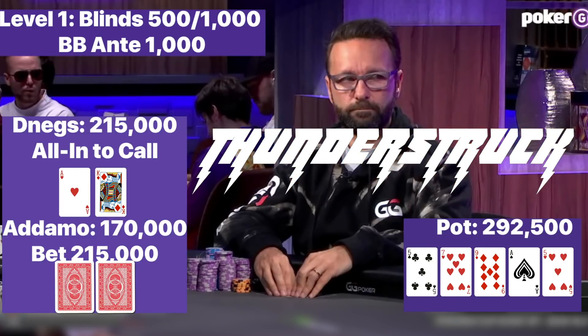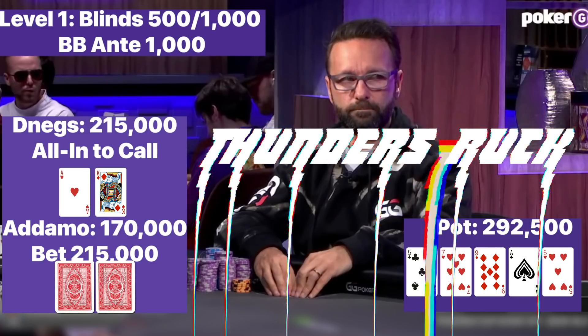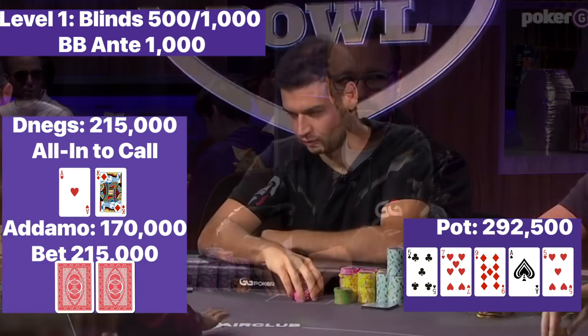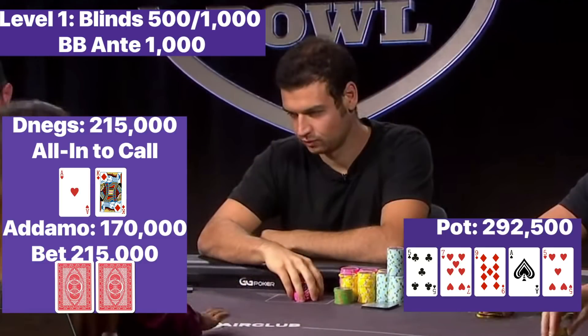You've just dropped the average cost of a house in Las Vegas to buy into a high-profile, televised poker tournament among some of the best players in the world, and this crazy Aussie on your left just 10x'd your turn bet and 3x pot shoved the river. What do you do?